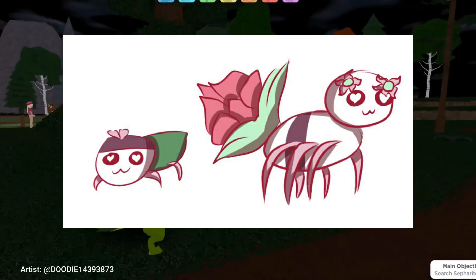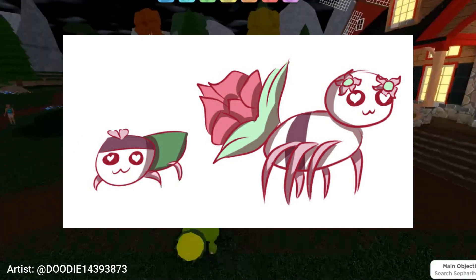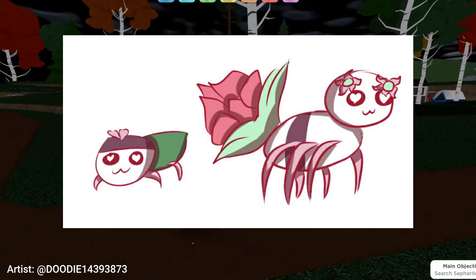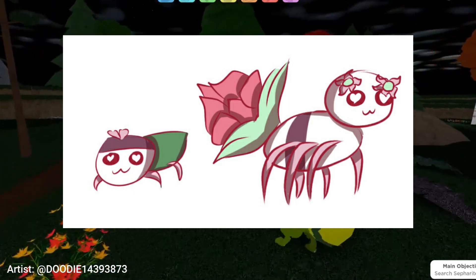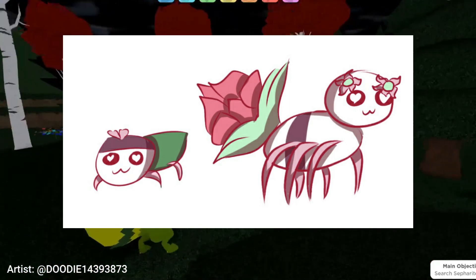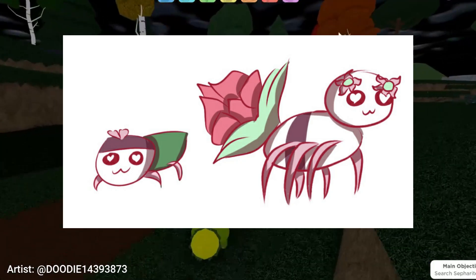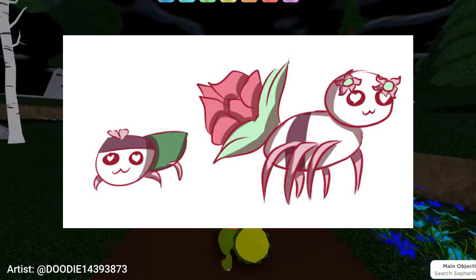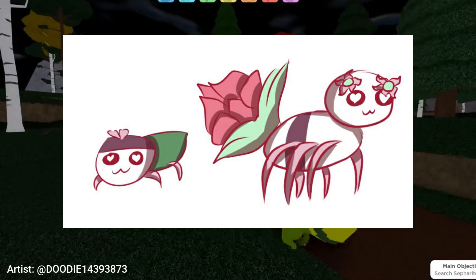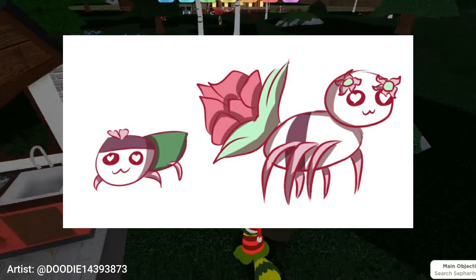For this next design, this comes in from Doody on Twitter and they linked this image of a reskinned ANSI and FLORANT, which I think is a really smart idea. It's got a big giant rose in the back instead of the bulb that ANSI has. It's also got two little flowers on the top in FLORANT and some nice pink coloring. ANSI has two petals on the top of its head, and both of them have heart eyes, which is a really nice touch. Overall this design is really great and something I could definitely see in the game.